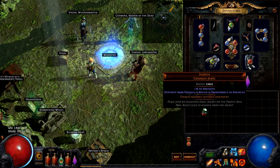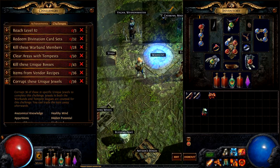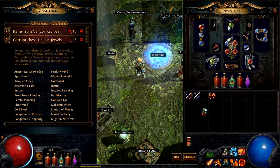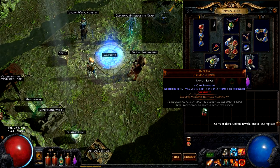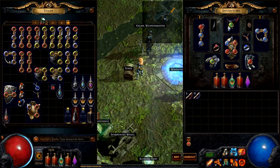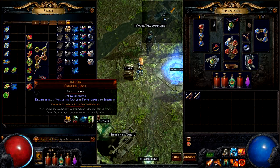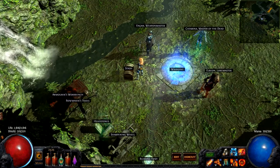The last thing I wanted to do is I found Inertia for the second time around. If you go on challenges, there are all these jewels that you're supposed to corrupt. Inertia is one of them, so we're just going to use a Vaal Orb. We have three of them, so we can just go ahead and try to corrupt it. I don't think that did anything — we basically just wasted the Vaal Orb, but we got the completion for Inertia. It actually might have decreased the Strength value slightly, but I'm not quite sure.